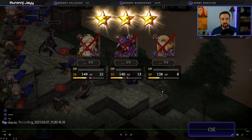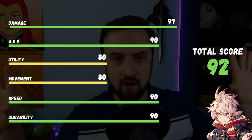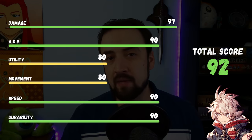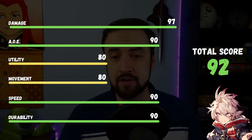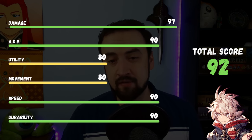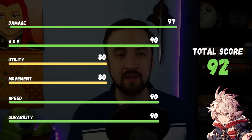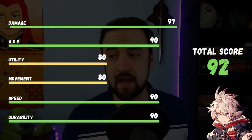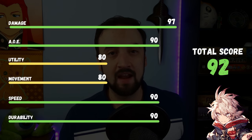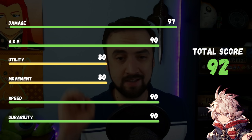Let's talk about Garval's scores. Damage: 97 out of 100. His damage is nuts — he wasn't even built full damage in these groups and you saw the numbers he was putting out. He made Barrage look like a joke and was hitting their tank for 3,000 to 4,000 damage. Great damaging unit.